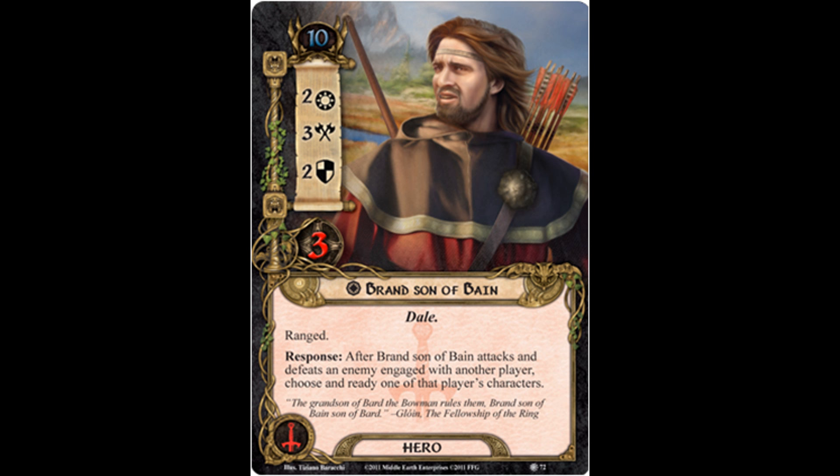But that certainly requires a lot of enemies in play engaged with players. And if Matthew is the player running Gimli, then for Brand, Son of Bain to ready another player's powerful Tactics characters, maybe multiple players would need to include Tactics heroes in their decks. It's also worth noting that attacking is the last thing that you do, so outside of Quick Strike to ready a defending character, at this point in the card pool, Brand leaves a little bit of something to be desired.